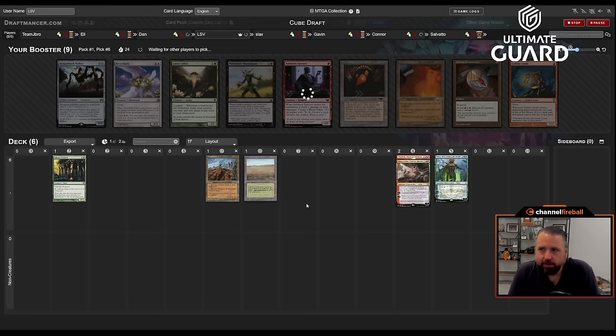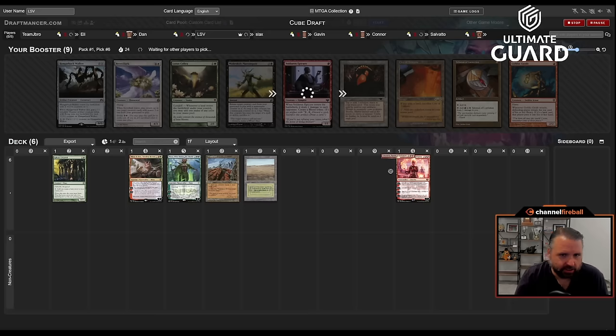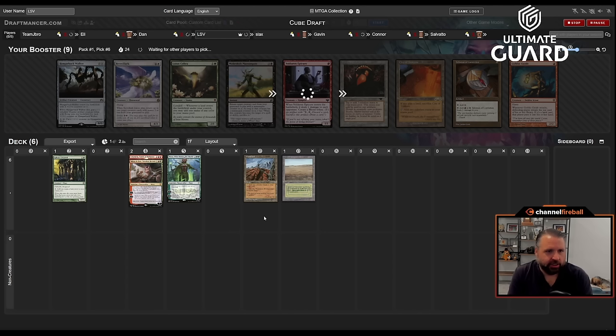This is actually more like all just permanents I curve out with — I've got no interaction yet besides Wasteland. Chandra provides a little interaction, and Minsc & Boo can throw a creature at them. We're going to get one or two cards back here — probably Revel in Riches or Goblin Guide. Voldaren Epicure has more applications outside mono-red; it's a good card with Recurring Nightmare.